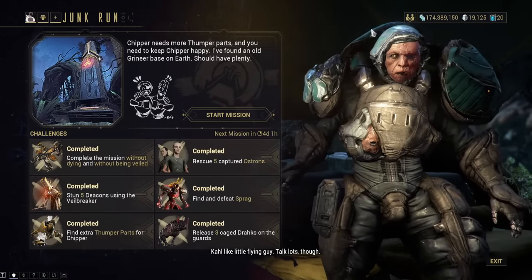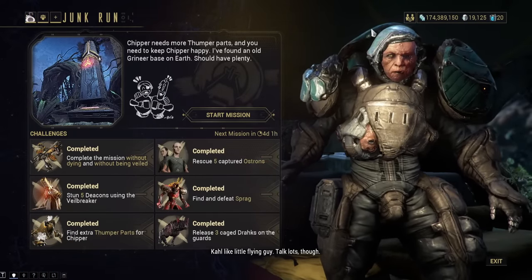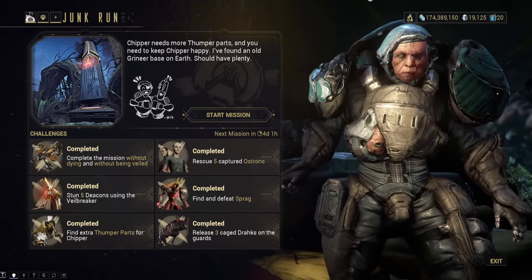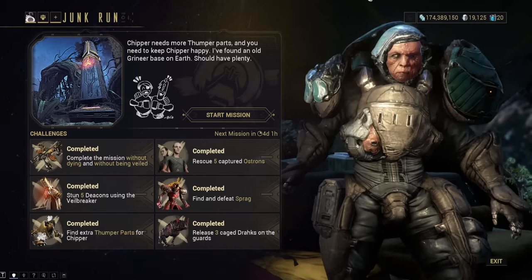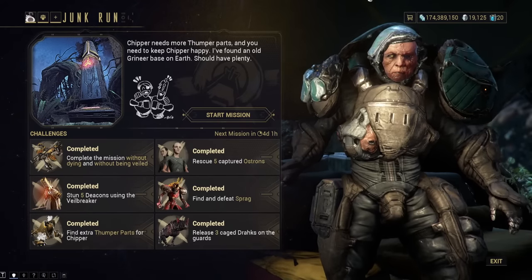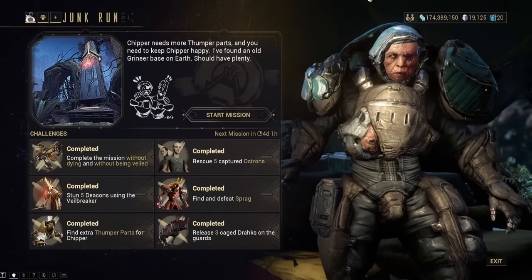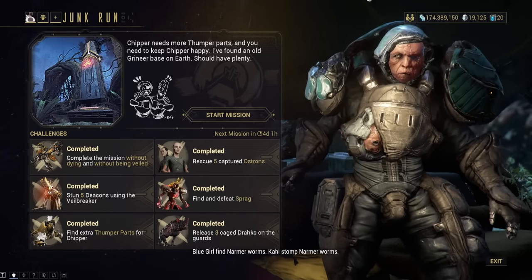Quick note from the future: you might be wondering who Loid is. If you're interested in the story, just keep playing the main storyline. Otherwise — Loid is an NPC you meet in Kahl's Garrison, which unlocks after you complete the New War quest.